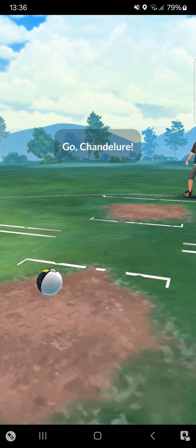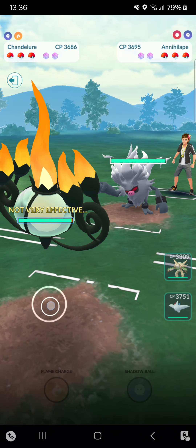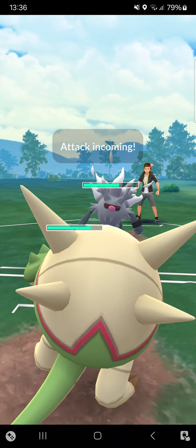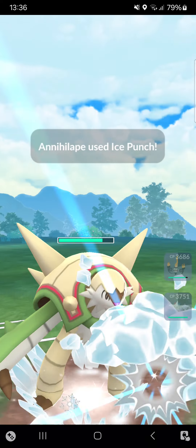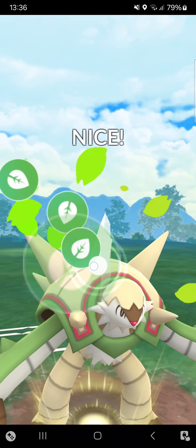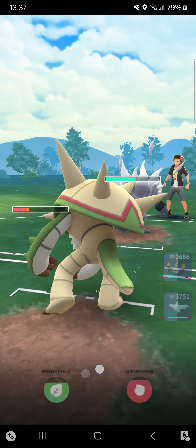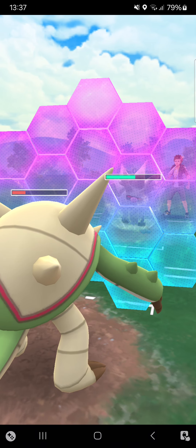Going against Jake Clark. We're up against Annihilape. I think I can stay in for now, or maybe switch into Chesnaught — I think that's the better lead. Going for Frenzy Plant, which will absolutely hit hard. However, the opponent knows that and perfectly uses a shield. I can throw in a shield as well — that's not a huge problem.